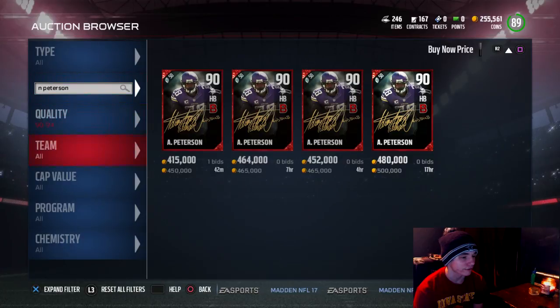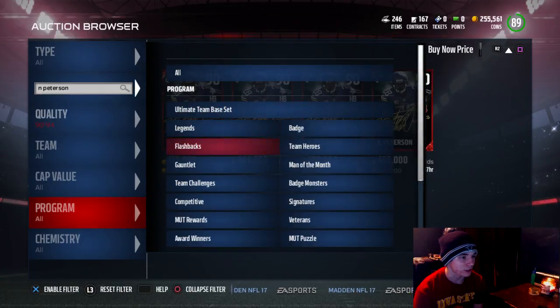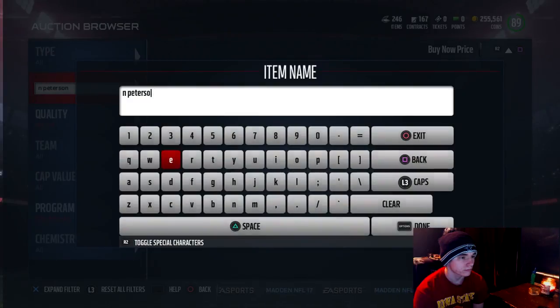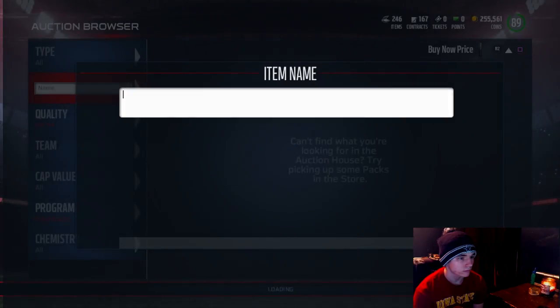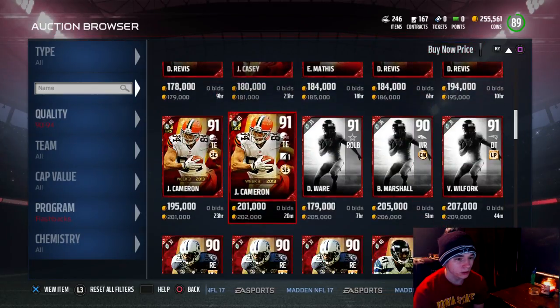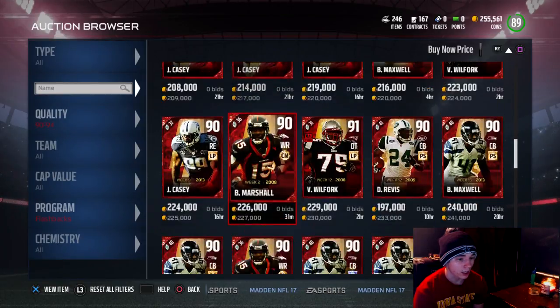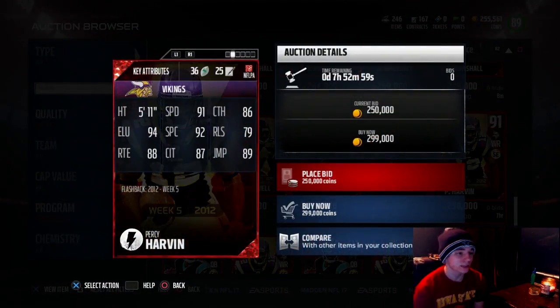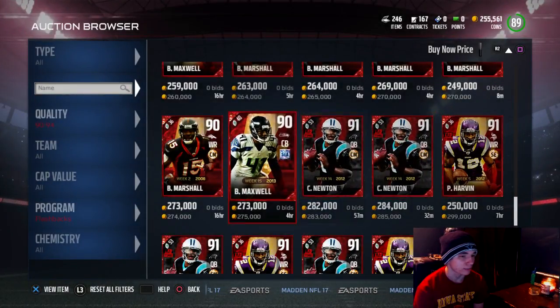Let's go ahead and filter for flashbacks only and look at these new flashback players. I know there's a Byron Maxwell that's new, and there's a Percy Harvin that's new. 91 speed, 86 catching, 94 elusiveness, 92 spectacular catch, 79 release, 88 route running, 87 catching in traffic, and 89 jumping. Percy Harvin looks like a beast, he's just a little bit short.